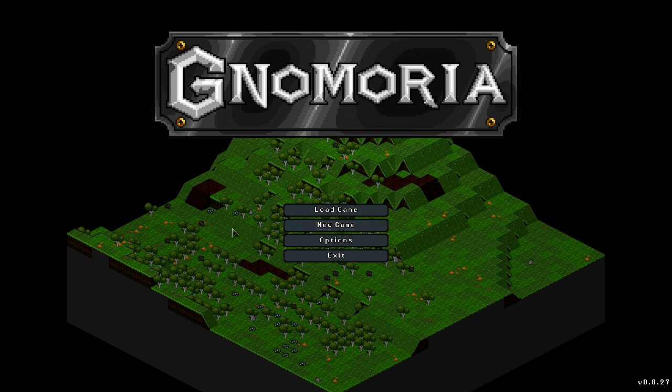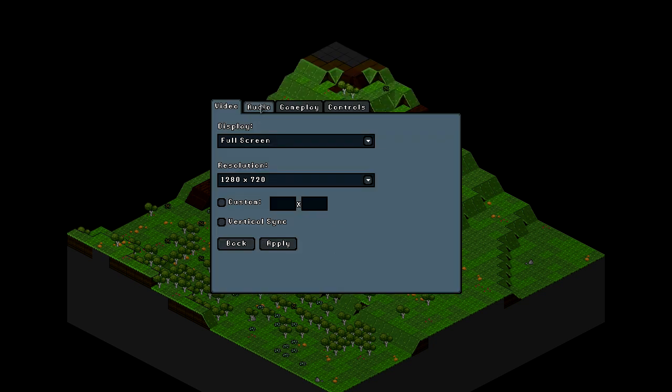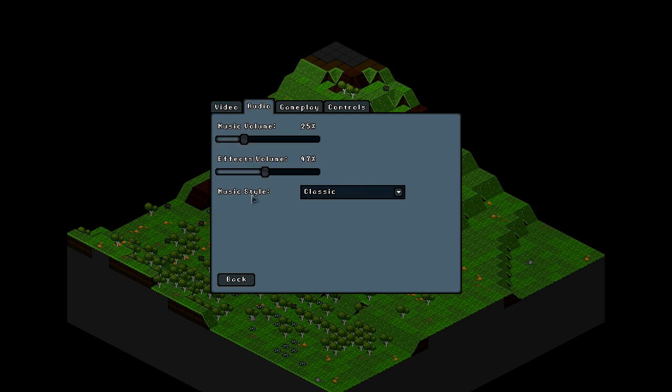So this update has been a bit of a different kind of update because it has obviously included some menu changes and it also changed the style of music. You can go into your audio now and you can see there is a music style option. You can play the classic chiptunes style that we've been hearing pretty much since the start of development, and you can also switch to orchestral.